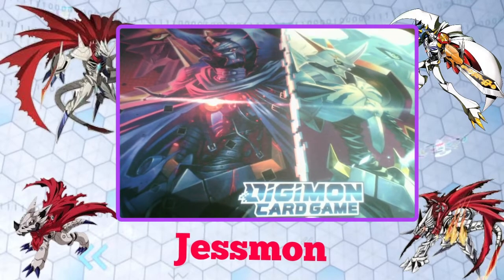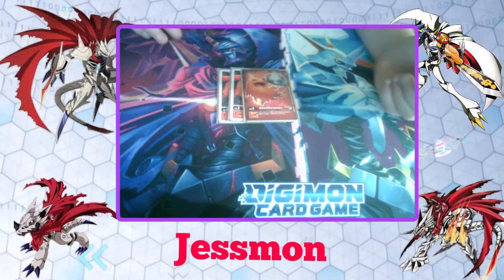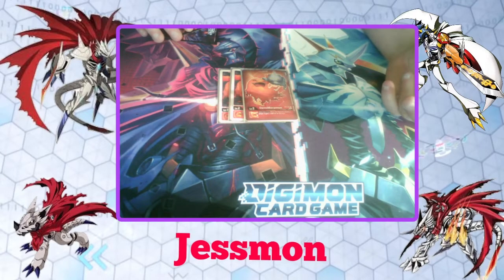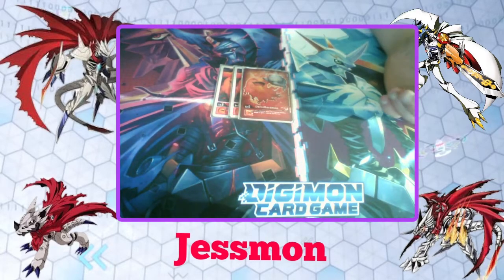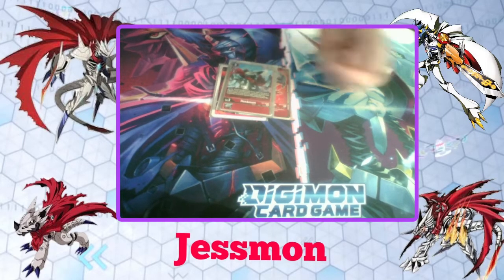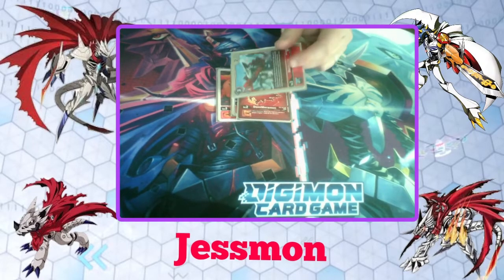First of all, I'm running three copies of Demi Maramon. When it digivolves, the inherited effect is: when this Digimon attacks a player, it gets up to 1,000 DP for that turn when attacking. So basically, if I go from Demi Maramon into Huckmon, Huckmon gains 1,000 DP when it attacks.